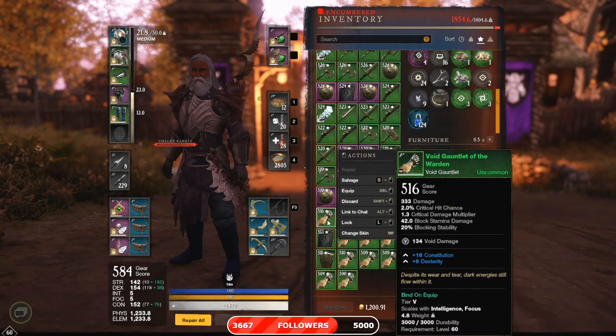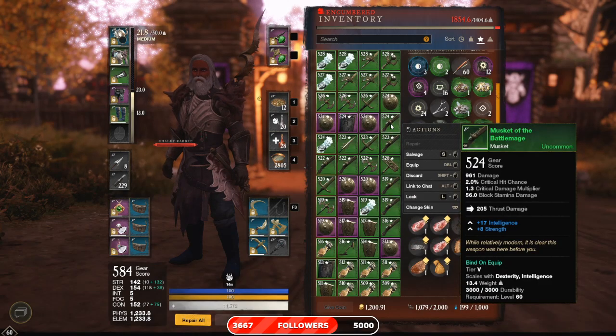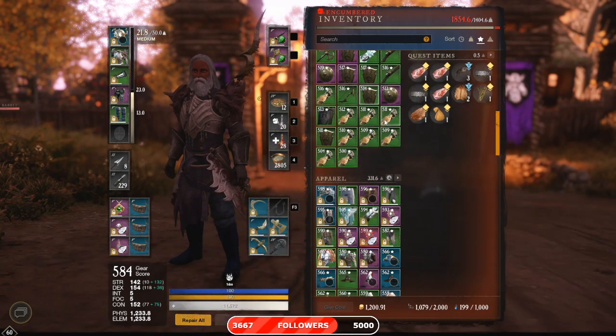Void gauntlet went from 500 to 516, which is nice. Musket — 524 is the highest. This is a watermark increase as well. Sword at 526. Watermark is pretty low overall.